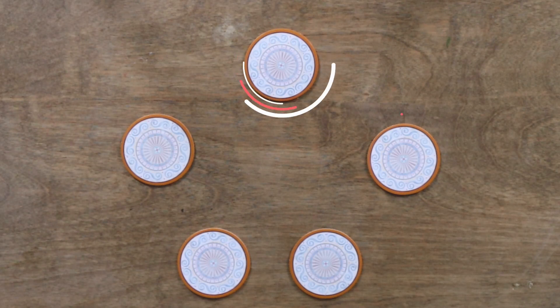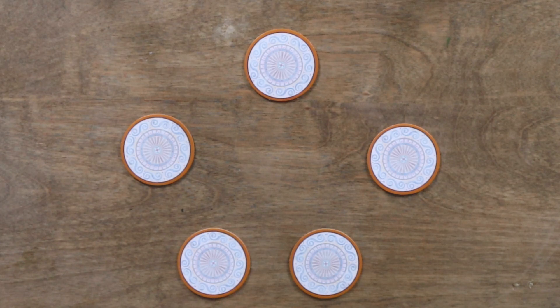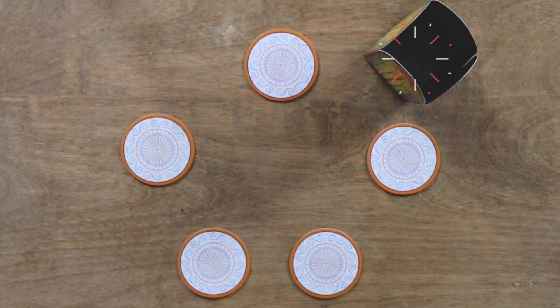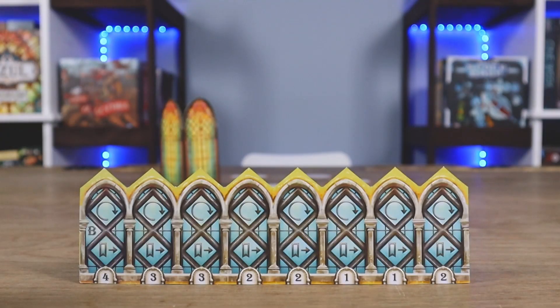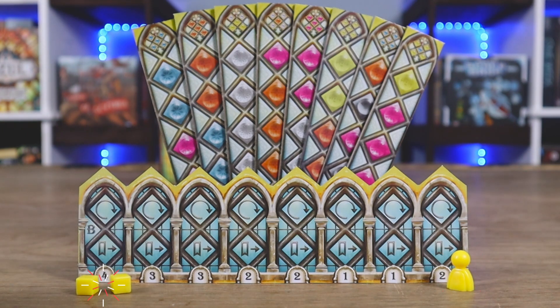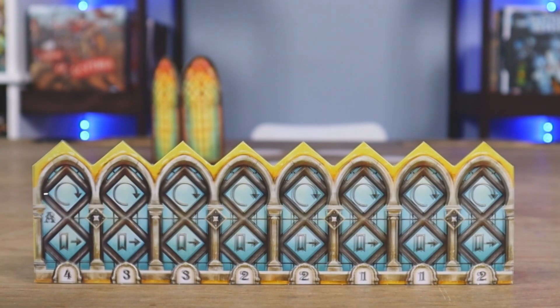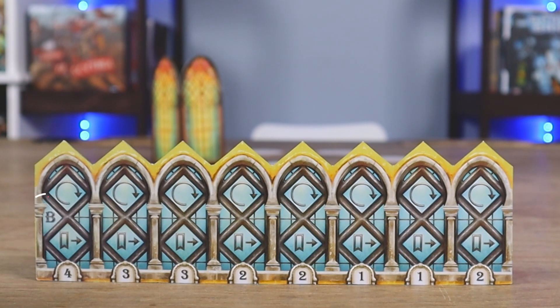To set up, place the factory displays in the center of the table based on the number of players. I'll be setting up for a two-player game, so I'll be using five. Place the glass tower beside the factory display within reach of all players. Each player chooses a color and takes the corresponding palace board, eight double-sided pattern strips, glazier, and scoring markers.